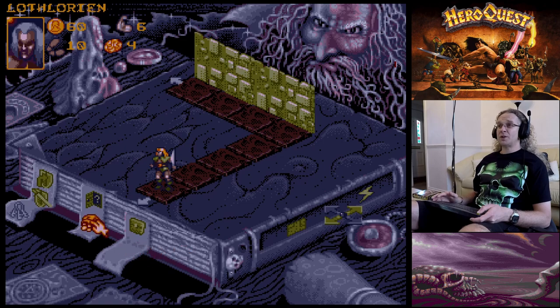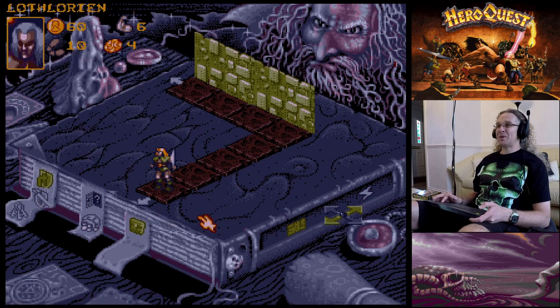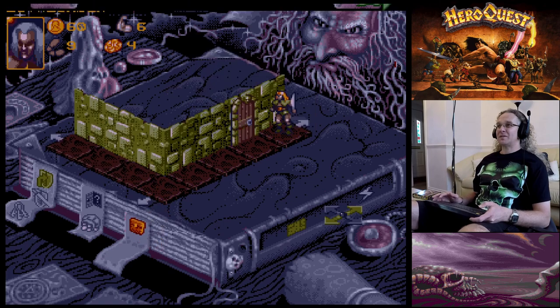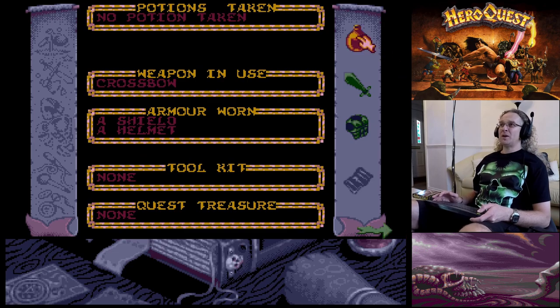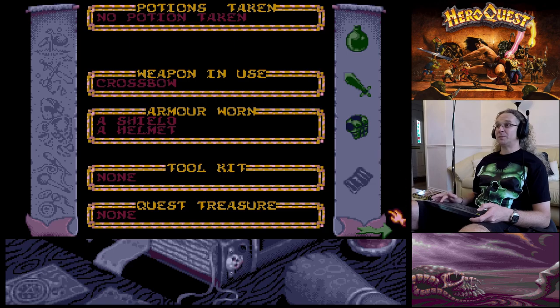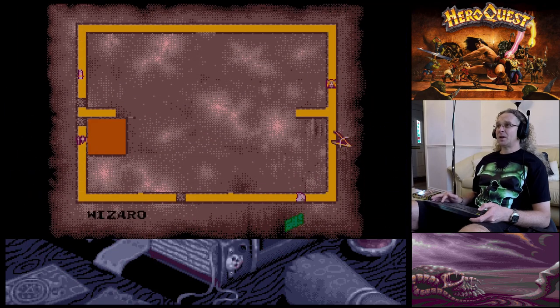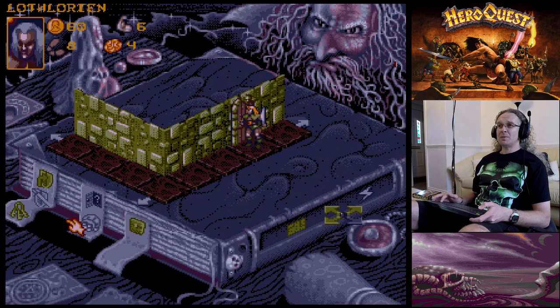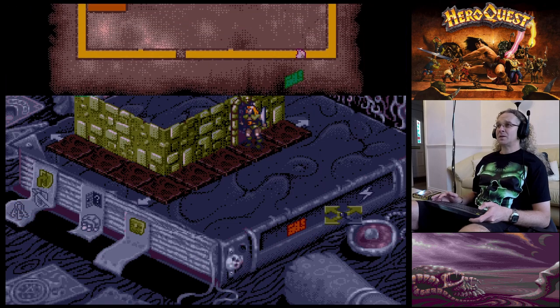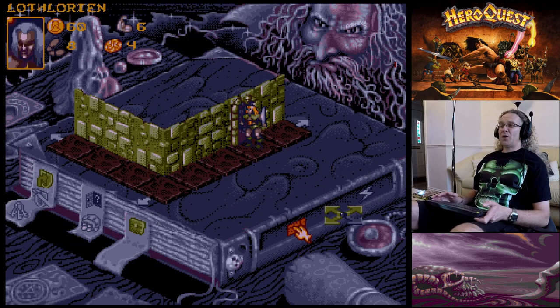Let's search for treasure - 'Standing on the shelf is a dusty bottle, it's a potion of speed.' Moving down, there's a door. The potion of speed just gives him an extra dice for his movement. Moving down one more - using the keys to open the door reveals a room with an orc.